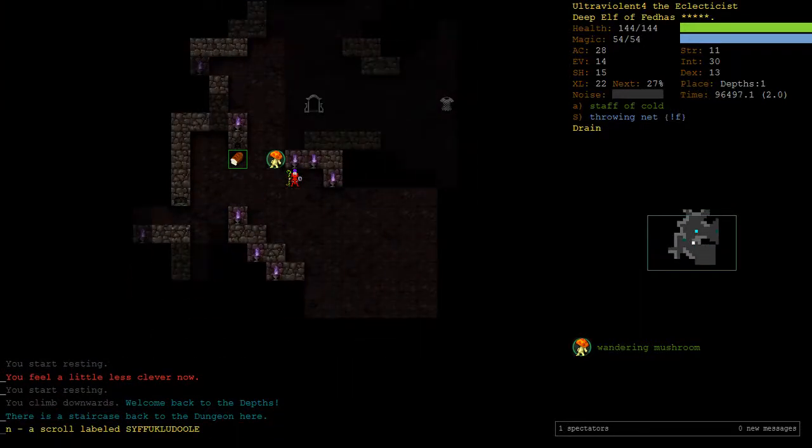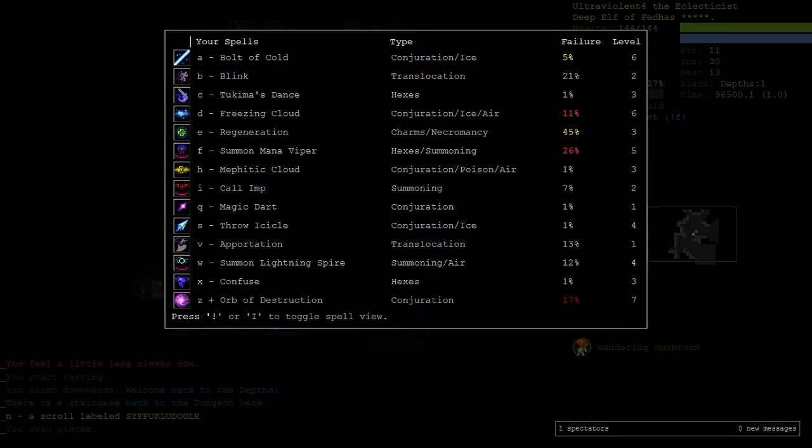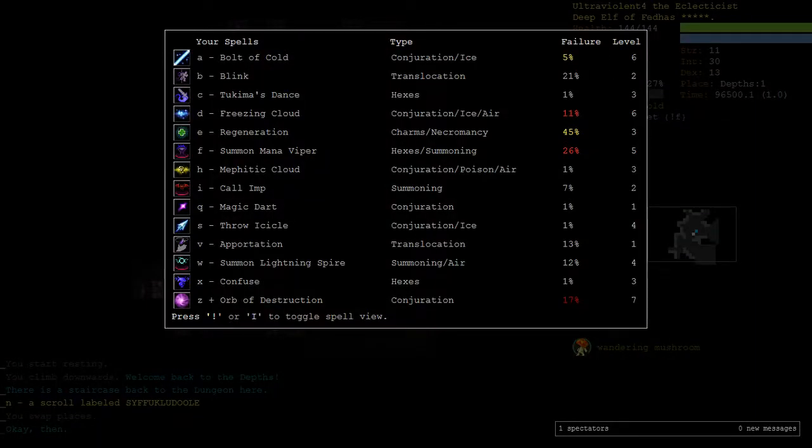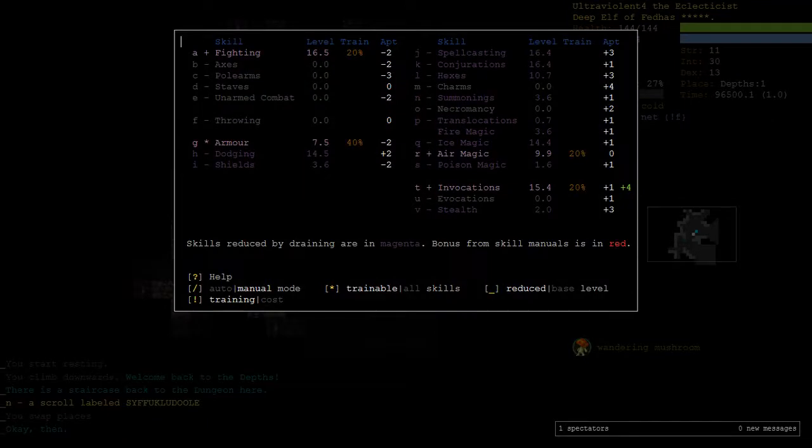There is an unknown scroll there. Getting rid of our drain will help, but I think we need to be focusing on trying to get these spells castable. Bolt of Cold at 5% even though it's yellow is probably fine. 11% red on Freezing Cloud is not though, neither is 17% on Orb of Destruction. So it looks like at the moment I'm focusing armor training. I'd like to turn off fighting to get up my spells more quickly, and do some air magic which will help Freezing Cloud. Then I want to go into Conjurations, especially for Orb of Destruction.